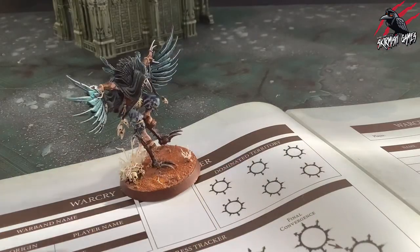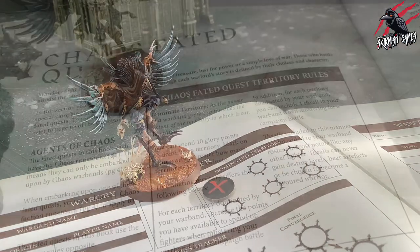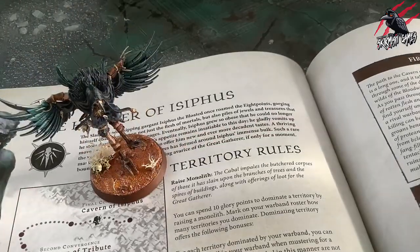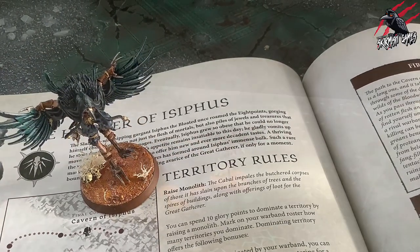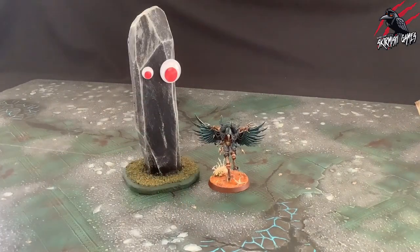Players can choose to spend glory points straight away to dominate an area of territory. Each campaign quest has its own territory rules which detail how to dominate territory. For example, many warbands aligned to chaos can raise monoliths with their glory points.